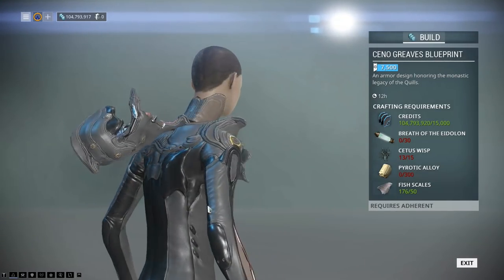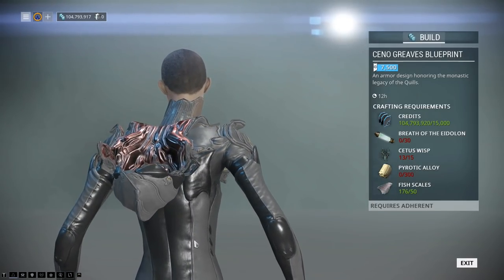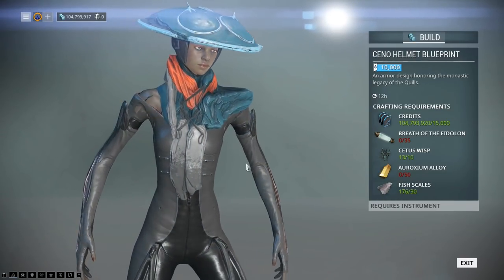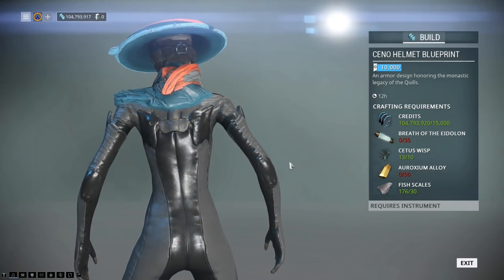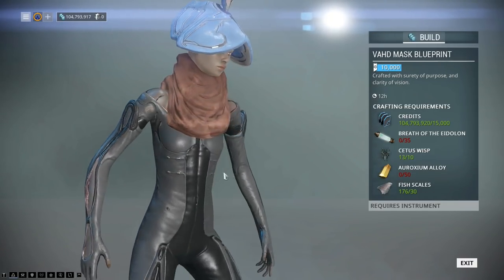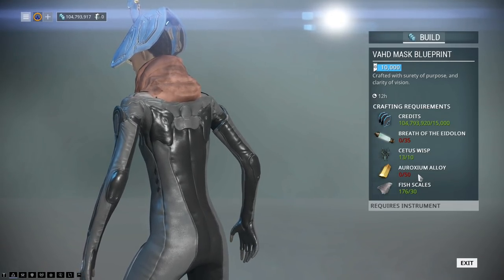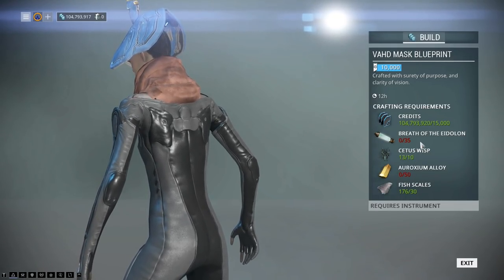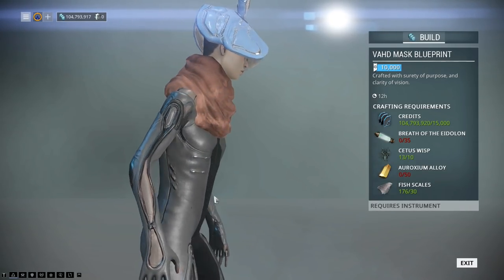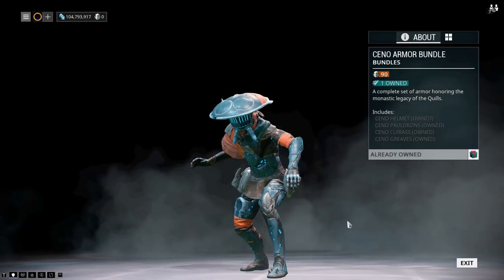The reason I didn't show the pants is because when you actually click on it, you can't scroll out, so you can't actually see the pants, which are down at the bottom. But even the helmets are all in here. And actually, even these look pretty nice. I don't really have a particular favourite for these. But again, the alloy requirements, the Wisp requirements and the Breath of the Eidolon — it's pretty much the same thing nearly every time.